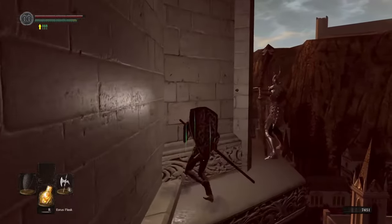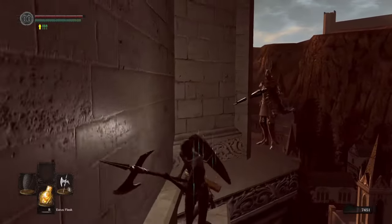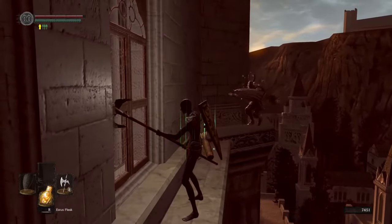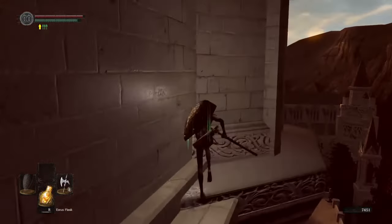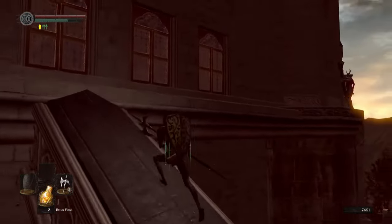If the right archer continues to fire arrows, tuck into this corner here and wait until he puts his bow away. When he puts the bow away, start moving back to the window, careful not to go into the danger zone. The archer will yeet himself off the ledge and bobs your uncle.